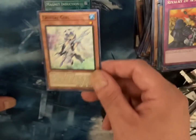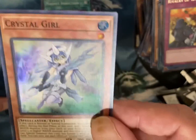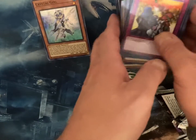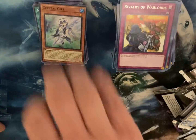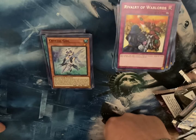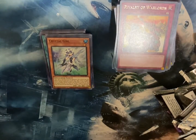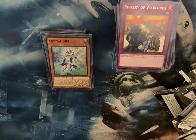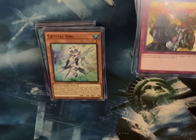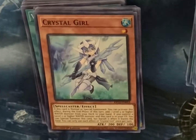I'll throw it up on TCG Player. If anybody sees this and there are cards you want, hit me up — we can work something out. I've actually got a second box that I'm going to open here eventually, because I need the Egyptian Gods — that's what this set is all about. Thank you guys for watching. Let me know if you like watching Yu-Gi-Oh stuff and I could continue opening things in the future. Like, share, subscribe — we will talk to you guys later.